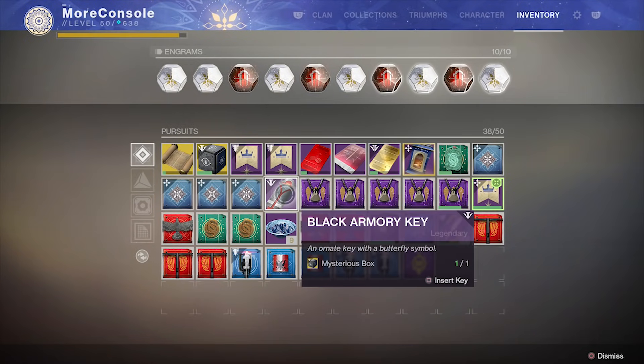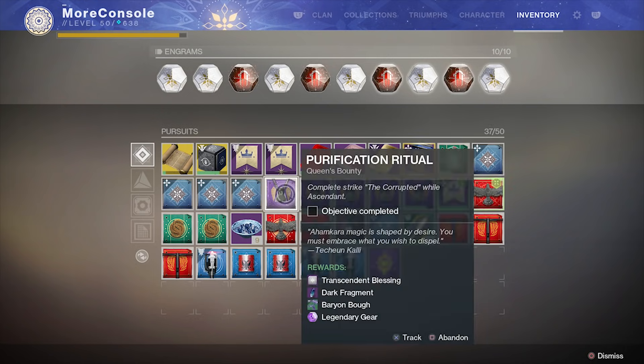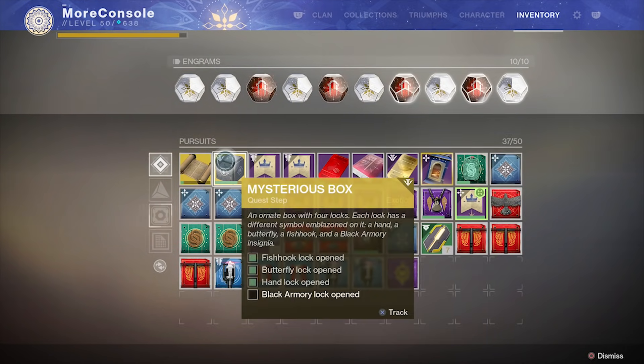Now it's simply a case of unlocking the butterfly lock with your newly acquired key. If you want to know how to acquire the first two keys, I've linked a guide in the description box below. I'll explain how you get the fourth key a little later in this video.